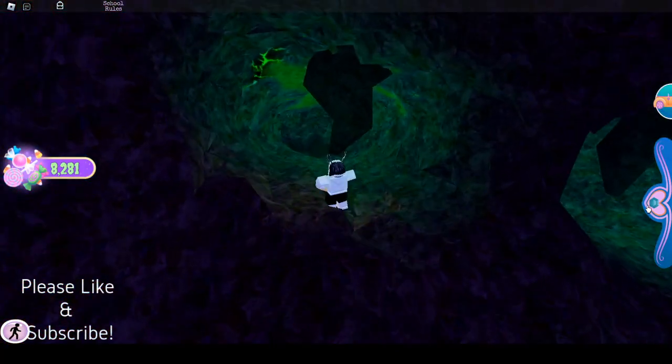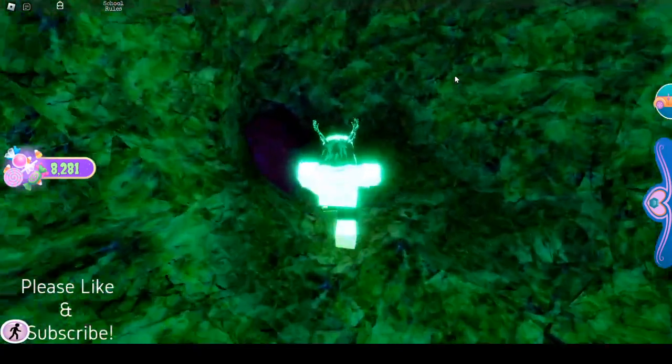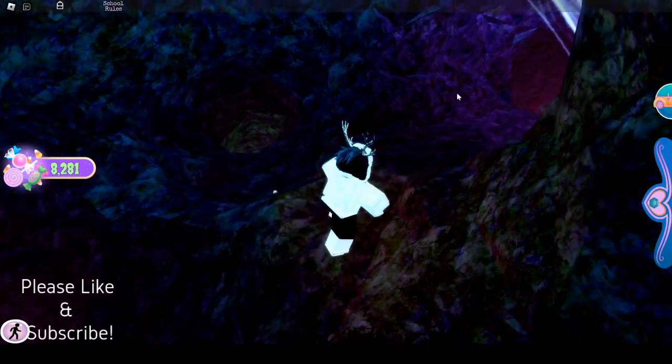Actually, because I can't see that well, I'm gonna turn on colorful brightness. In some scenarios it helps. I don't think it helps sometimes, but whatever your preference is. So once you walk into that hole, you're gonna go towards the right side here.